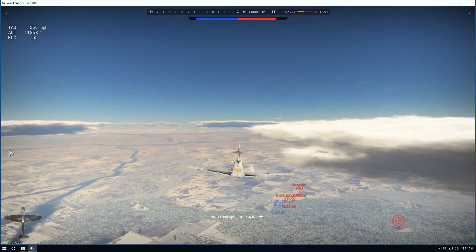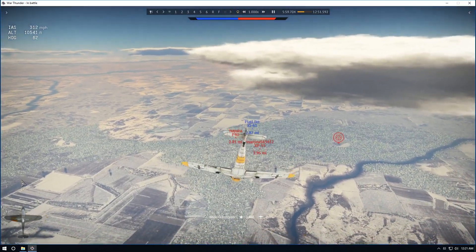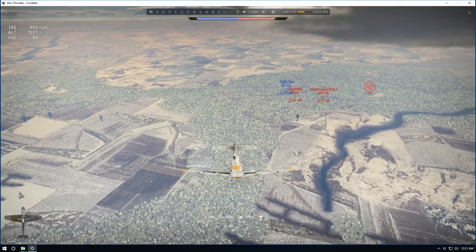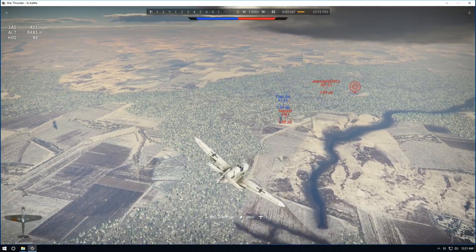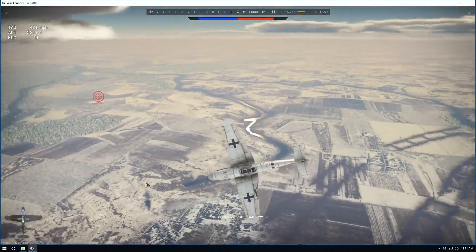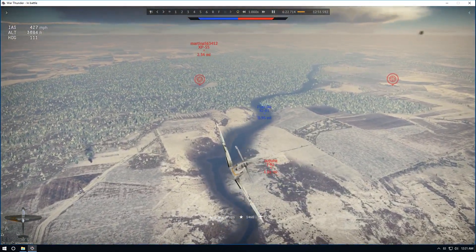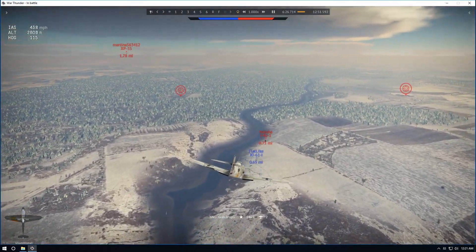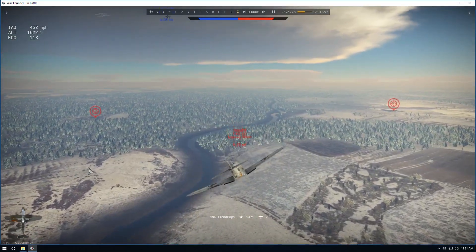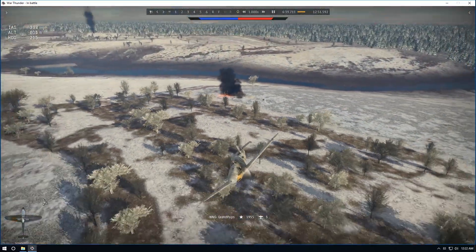We had a choice to go up and try to get that P-61, but we decided to descend and help our teammates down here with these fighters. Because the longer you can keep your fighter teammates in the game, the better chances are of winning. We cut throttle, come down, and look to see what's happening. We set up on that F4 but keep an eye on that XP-55. A teammate gets off of him and we engage. Boom — got some hits, hurt him really bad, he goes down to the ground. That's kill number three.